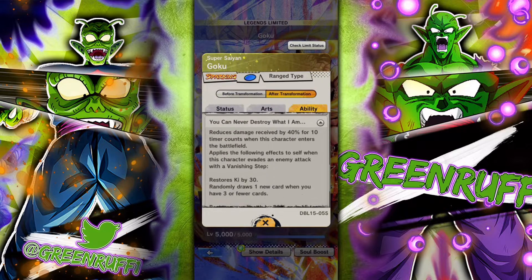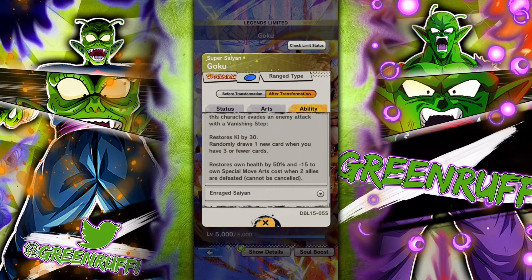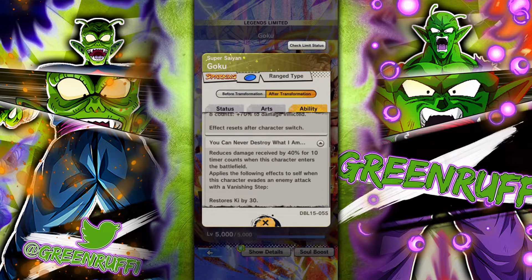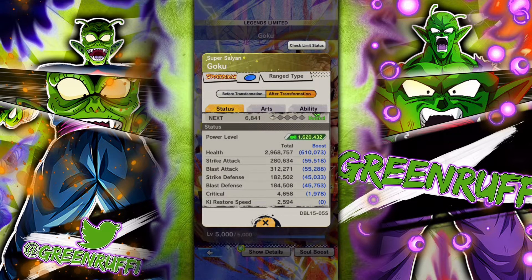When he transforms he gets ki and 30% damage. So when he transforms they just kind of buffed up these abilities. When he dodges he gets another card when it's three or four fewer. In his main ability he reduces strike and blast costs for 60 timer counts, and ki recovery for 60 timer counts. He gets a special card and ki.